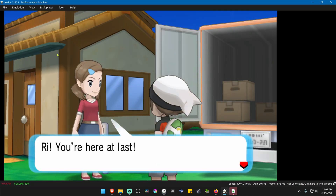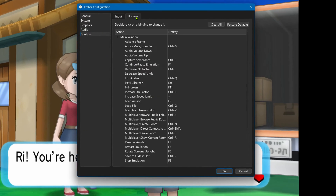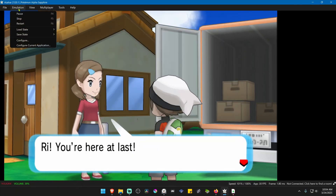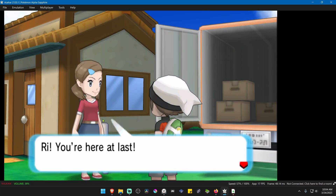There is a faster way to do this. Go to emulation again, configure, control, hotkeys, then scroll down. Here in toggle custom textures, you can set any shortcut that you want — I'm going to use space. Now load the state again. The textures are off for some reason, but the emulator thinks they are on. You have to toggle the custom textures: toggle them off, then toggle them on again, and they should work correctly.